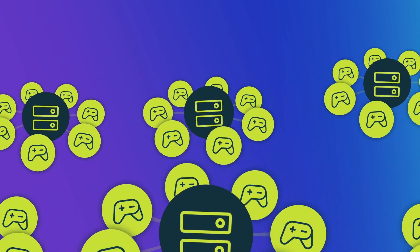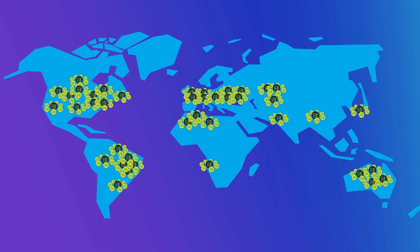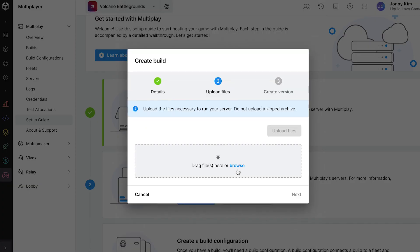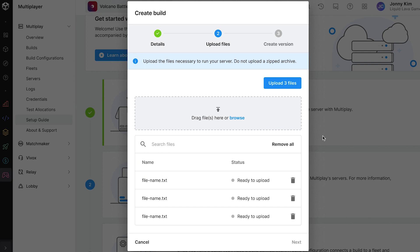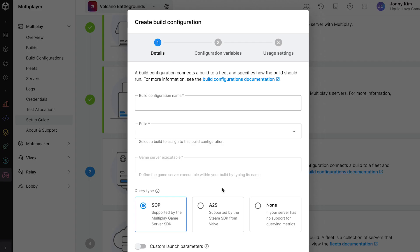Multiplay scales up to whatever player demand your game gets, wherever your audience plays around the world. By using a hybrid cloud solution, you can focus on creating fun games and developing unforgettable player experiences, safe in the knowledge that you're running on our battle-tested orchestration platform. With Multiplay, you can easily build, upload, and scale your game server. There are SDKs, a CLI, and a logging solution to make managing your game's hosting infrastructure simple and efficient.